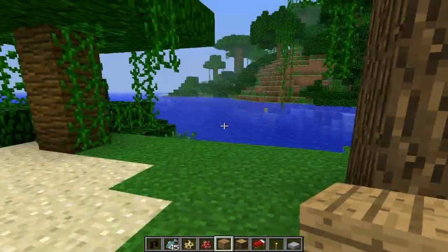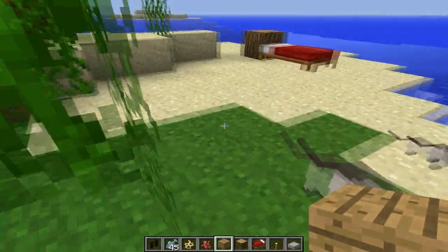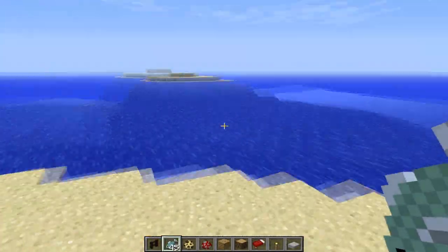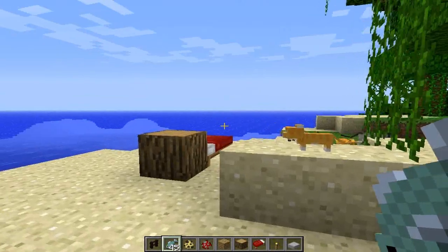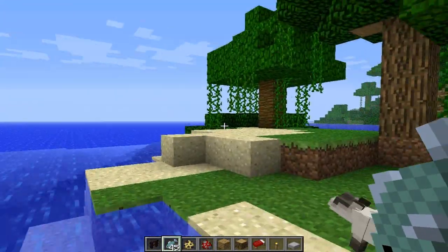While untamed they have their own AI and they can attack, but once tamed they can't — I guess they turn into kittens. They are some very cool creatures and taming ocelots is not an easy task; you need to be really careful doing it.